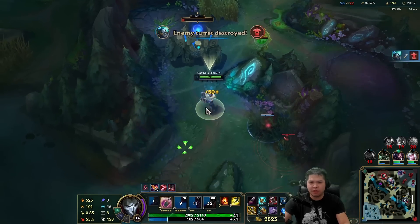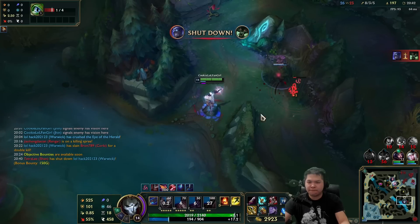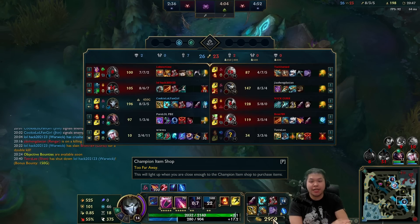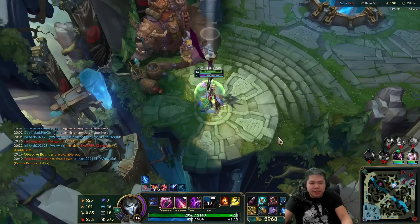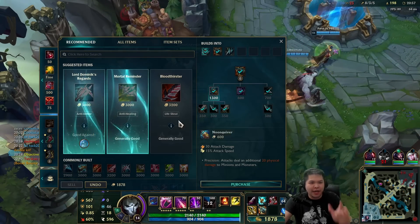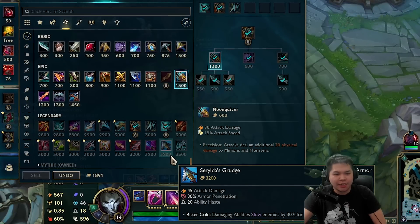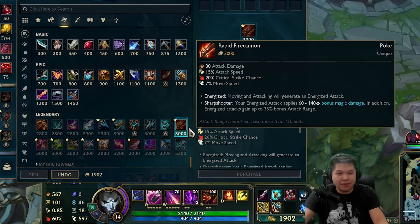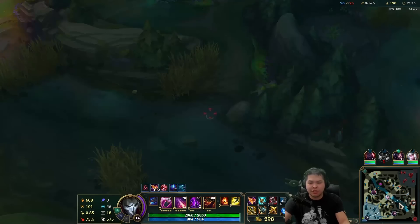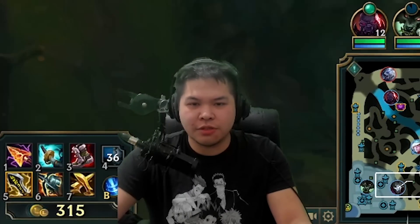Look at this - oh what the heck? I'm actually huge, insanely huge. I wonder if Transcendence... anyways, enough of that. They have no tanks - what gives a lot of AD? Wit's End gives a lot of AD too - this gives an insane amount of AD. Let's try this item. We're going to go in the jungle - almost 200 CS.